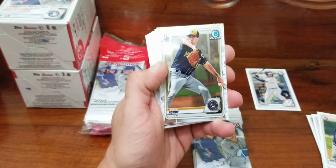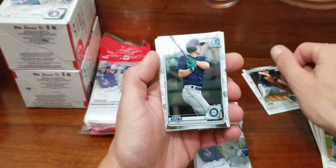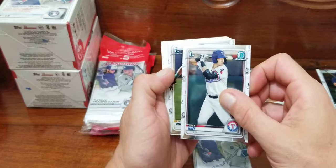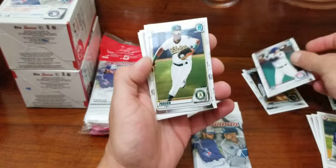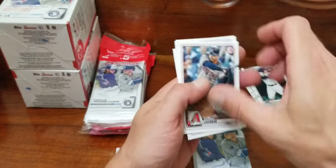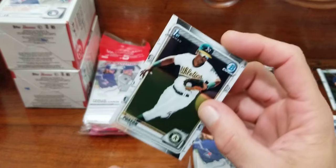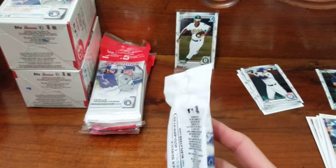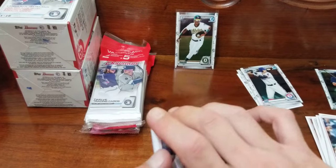Let's get into our chromes. Looks like we get four — got a first Bowman Aaron Ashby, Jared Klenick, first Bowman of Sam Huff, first Bowman nice — that's a good one. Robert Paulson, I think that's his name, we're gonna sleeve him up. Escobar, Joey Votto, Starling Castro, and Gleyber Torres. Not a horrible first pack. His autos and colored cards are selling pretty high, so I imagine this is worth at least $10 to $15 bucks. Jeff McNeil.